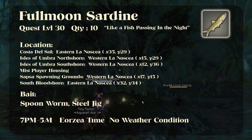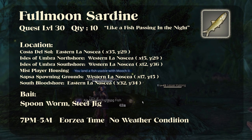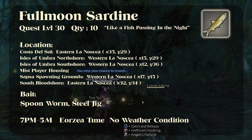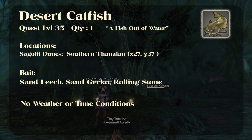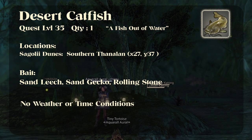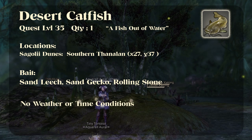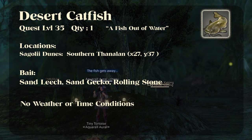The Full Moon Sardine is our next fish and one of the first ones that has a time frame on it. You want to make sure you're going in to catch this fish between the hours of 7 p.m. and 5 a.m., otherwise you won't be able to catch it. Keep in mind that most bait can be purchased at a junk monger. For bait you can't get at a junk monger, check to see if you can get it from a scrip exchange — because if you've leveled through ocean fishing, you should have plenty of white scripts to turn in for bait.